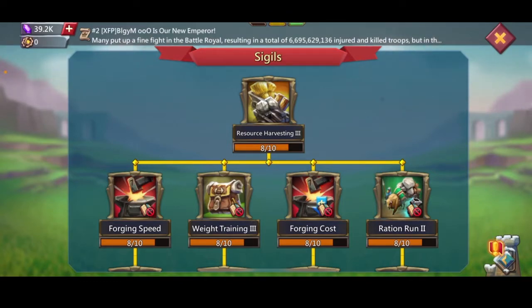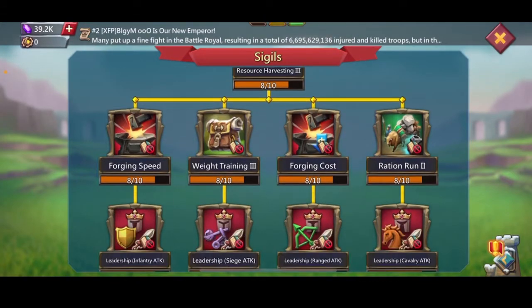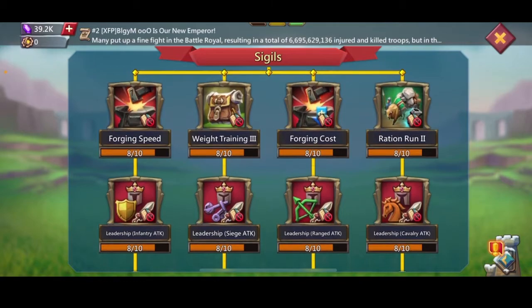If you're in a big guild, you're going to want Sigils — or you're going to need familiars or Sigils depending on their requirements. Sigils start out with resource harvesting 3, forging speed, forging cost, ration 1 and 2, and weight training 3.